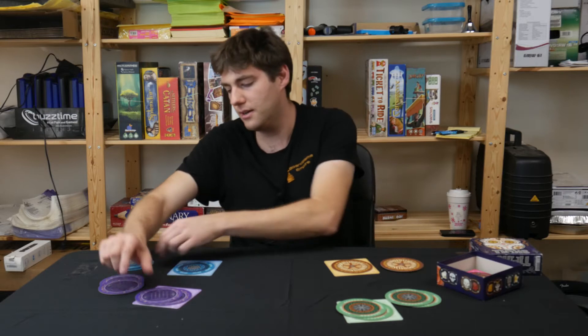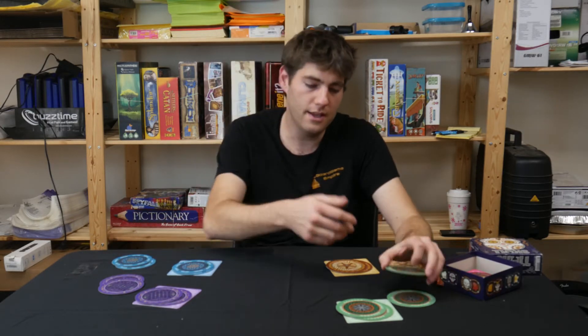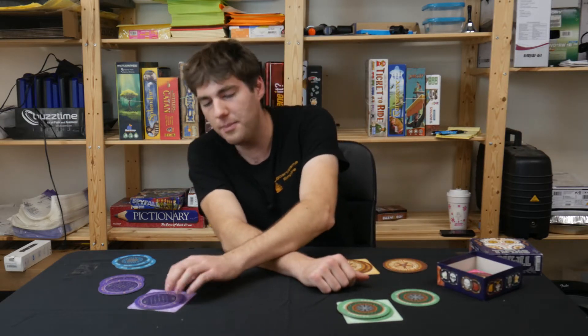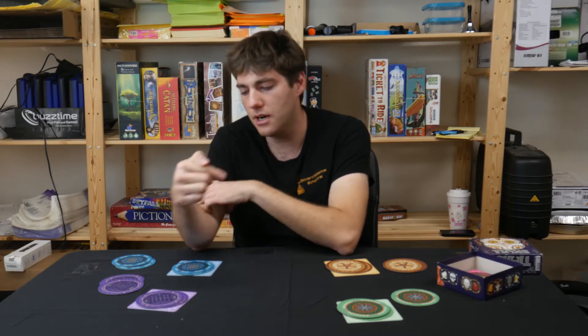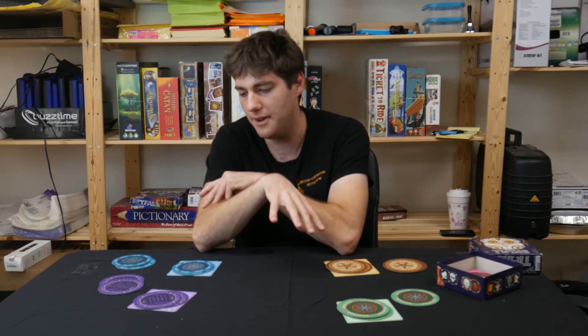For example, let's say every player places another disc, it goes back around, the green player places a third disc, and then the purple player decides to enter a bid. When you enter a bid, you say a number — that number is how many discs you think you can turn over without revealing a skull. The catch is you have to start with your own discs and always work from the top down.